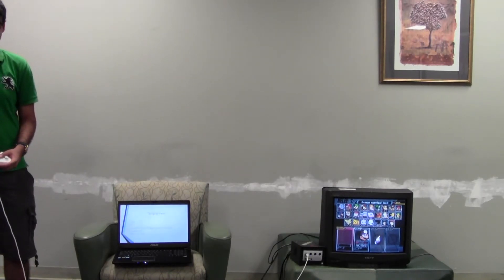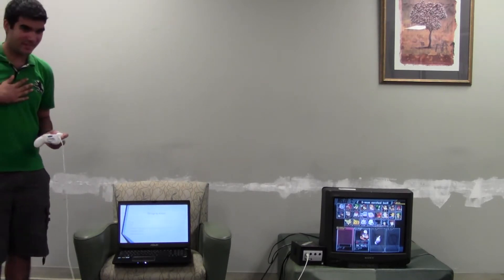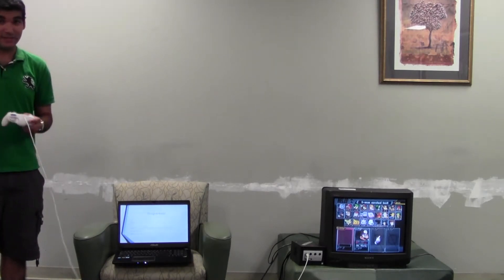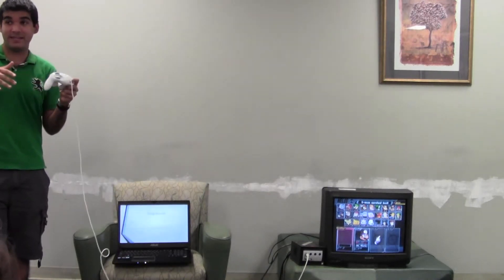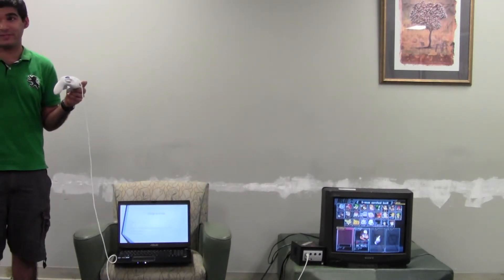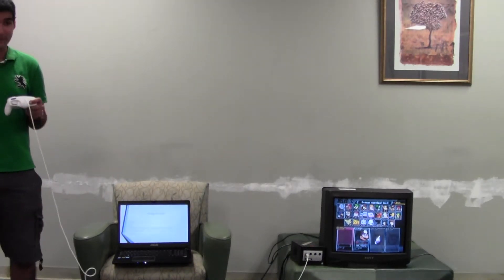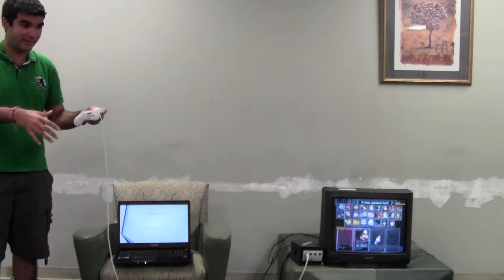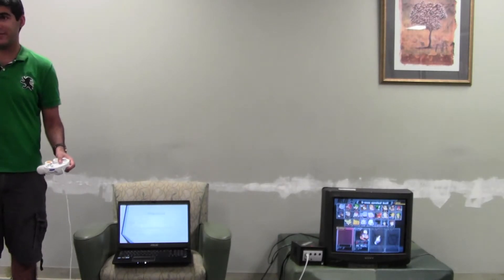I'll be throwing a lot of attack terminology — hopefully everyone remembers smashes, aerials, grabs. If I say anything anyone is unclear about, just stop and I'll explain. Knockback and hitstun: knockback is how far you're sent if you're hit, and hitstun is the time frame where you can't actually input any attacks or commands. A hitbox is the part of your character that can attack something else, and a hurtbox is the part of your character that can be hit.